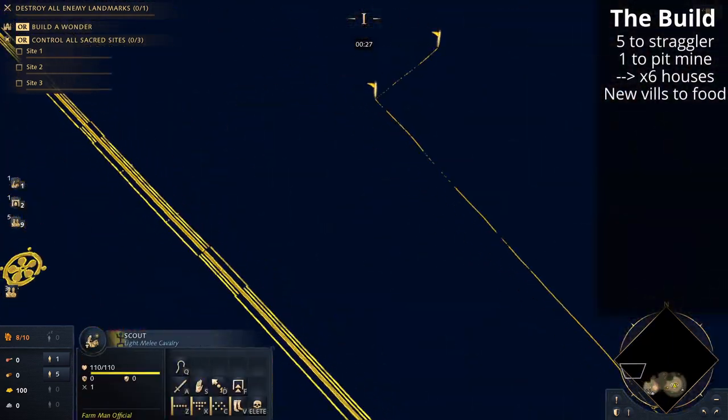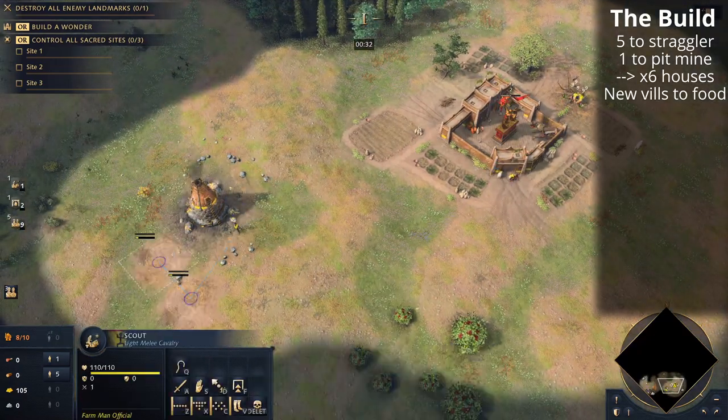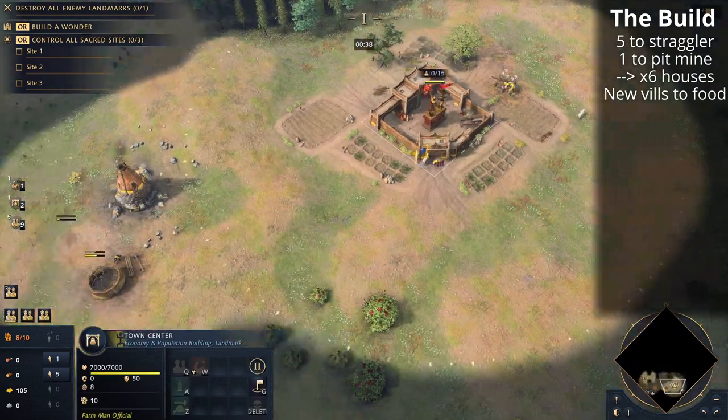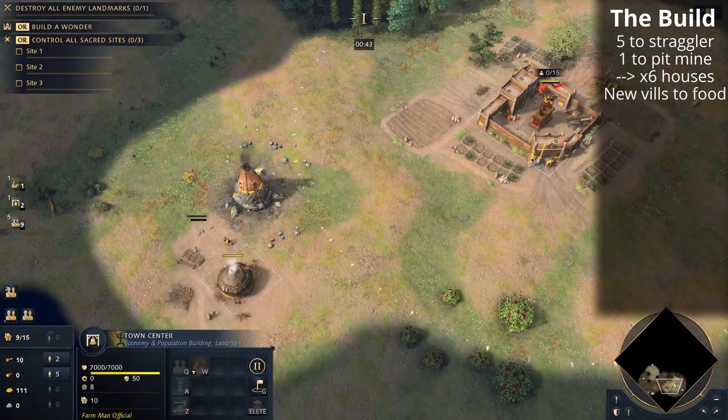We've taken a scout to find as many sheep as possible. We want to bring the sheep back to the town center — we mustn't run out. We're going to take that villager who just finished building the pit mine to build six houses in total, and we'll fill all of those houses when the wood comes in from the straggler tree villagers. Rally to food at this point.